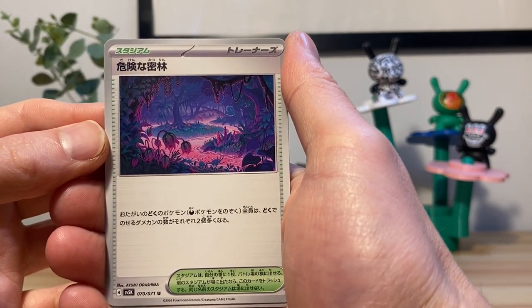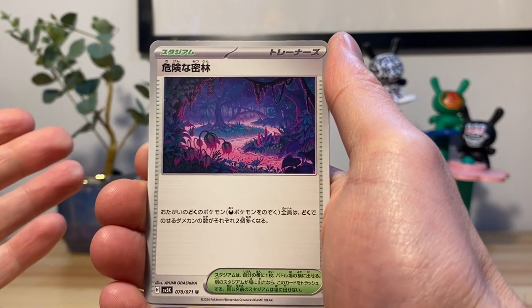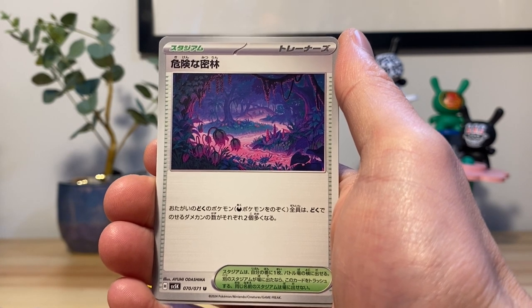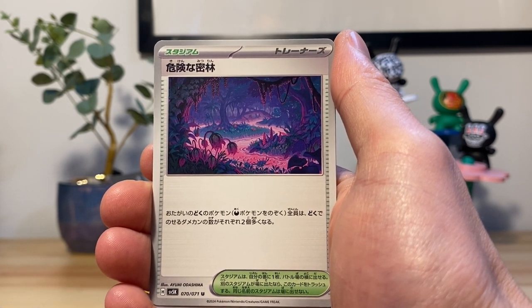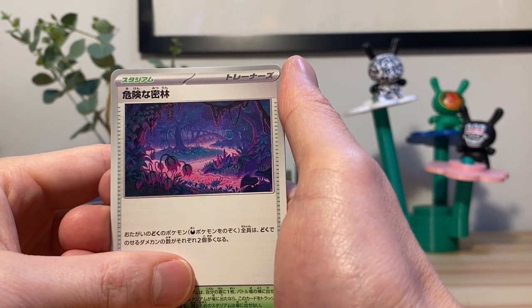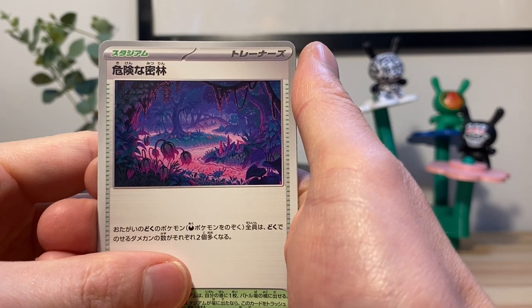I don't remember seeing this in the game. I've played through most of Scarlet and Violet — I have like everything done but the Elite Four. I didn't do the DLC so I'm pretty sure these guys are DLC. But this might be a DLC thing. Looks really cool though, I'm interested.